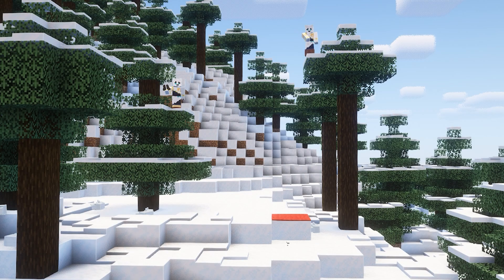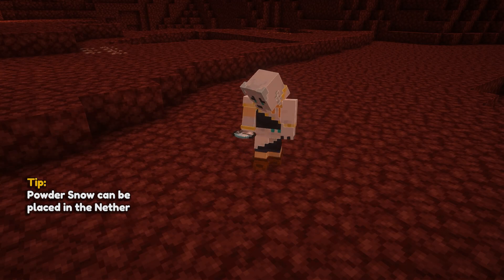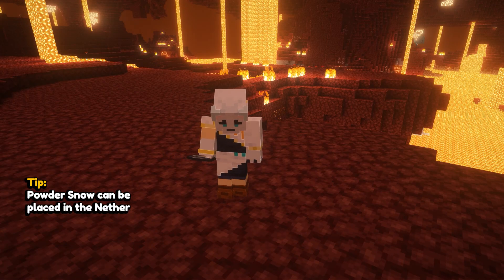You can walk on it and take zero fall damage if you're wearing leather boots or if there's carpet, which is great for bucket clutching and landing pads. You can even use Powder Snow in the Nether, and it doesn't evaporate like water.